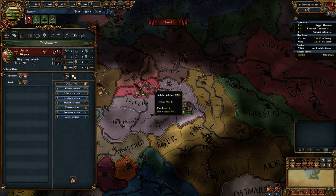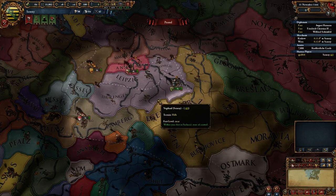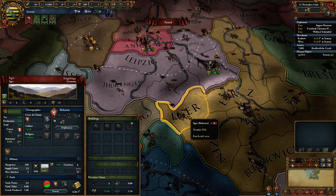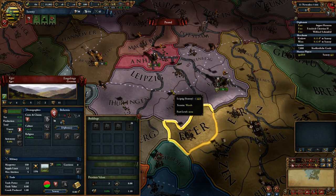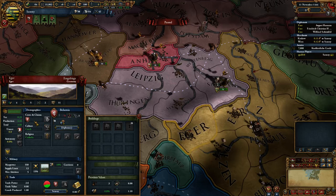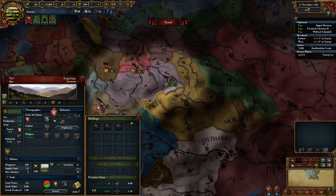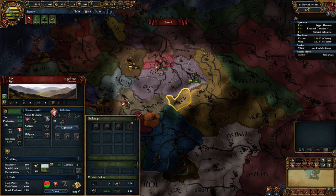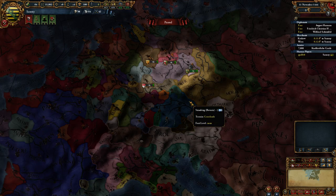Let's say instead I declare war against Bohemia. We're both members of the HRE, Austria will not intervene. I fight Bohemia, beat them, and in the peace deal I demand the province of Eger — it's got gold so I want it. I take it in the peace deal. Now, if you take a province you'll own it but won't have a core on it right away — you have to spend administrative power and time building the core. Well, if I hold HRE territory without a core on it, that's called unlawful territory, and the emperor can demand I return it to its proper owner.